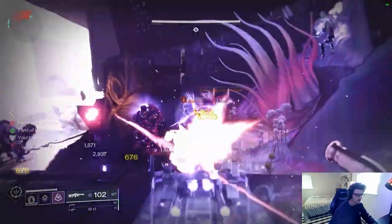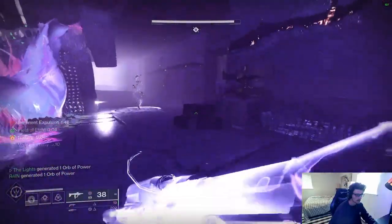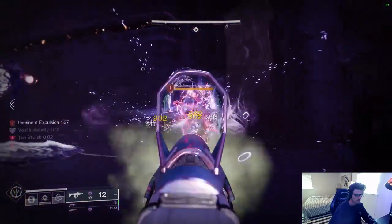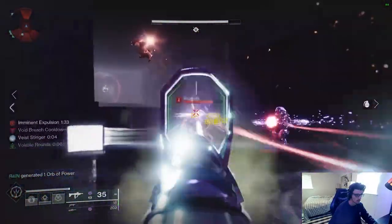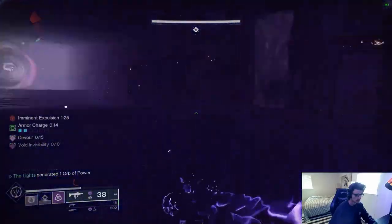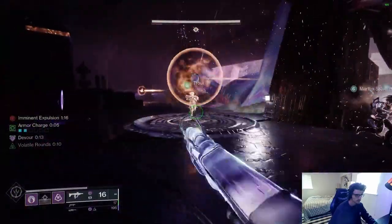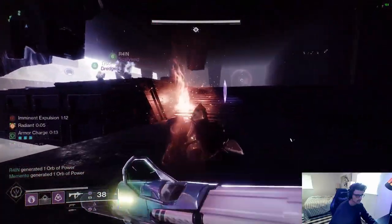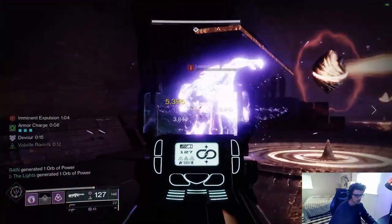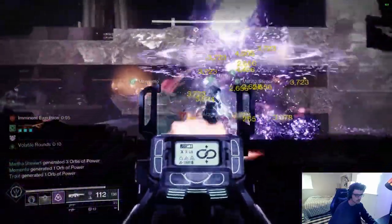The loop with this build is pretty simple. You'll dodge to go invis, exit invis by killing an ad — which procs volatile rounds from Gyrfalcon's — making you invisible off the kill to proc volatile rounds again. You made an orb from Reaper, pick it up to activate your mods and proc Devour. So now every kill with your near-permanent volatile rounds makes you invisible, fully heals you, gets you some grenade energy, and you're making tons of orbs. Your grenade quickly clears tight clumps of ads, and your smoke bomb can weaken bigger targets or activate Stylish Executioner's invis if you're ever out without your dodge. It's one of the strongest builds in the game — go give it a whirl.